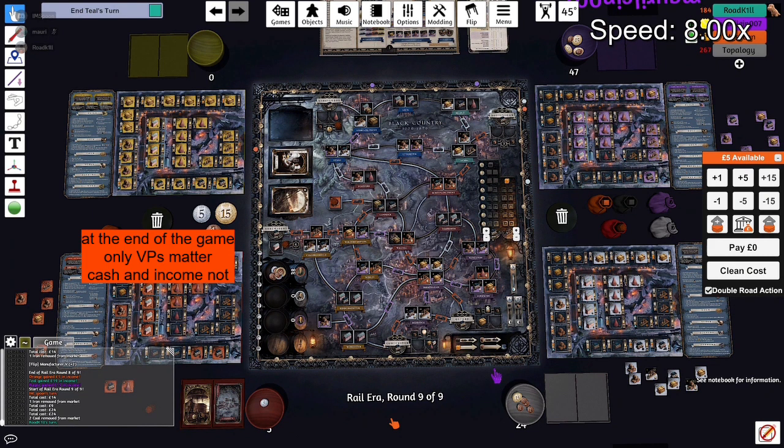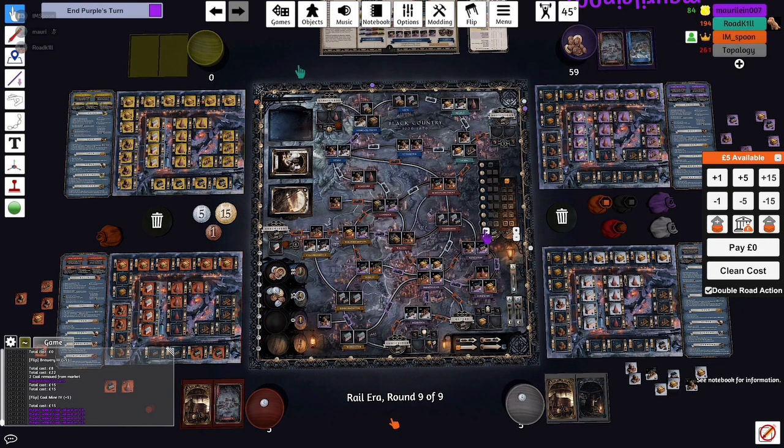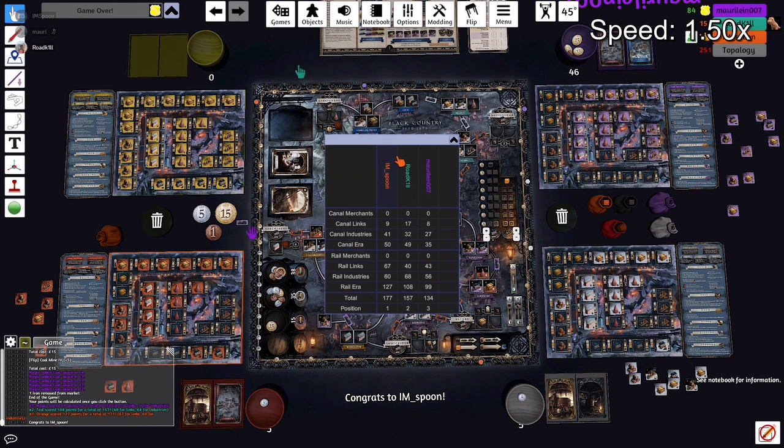Now we do the scoring. The final scores come in around 177 for me - slightly above five points per turn. Same as in four players, you want to score five points per turn. The two other players are a bit below. I think the rail was okayish for them, but the canal was not as crisp as it should have been. It shows the strength of this low-eco game where you play with very low income - I was around zero most of the game, sometimes even negative in the second part of rail, and it's still possible to win and reach five points per turn.